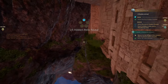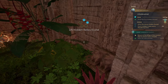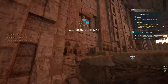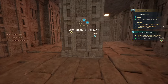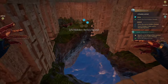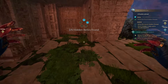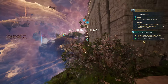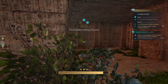So when they say triple jump to activate your wings, they don't mean like a Mario 64 triple jump. They mean do a double jump and then hit jump again, which is a perfectly reasonable way to interpret the phrase triple jump, but for some reason it was not the first one I thought of. Let's try going upstairs a little bit.